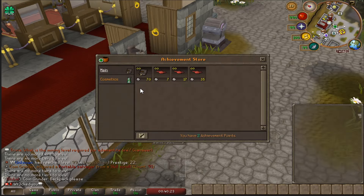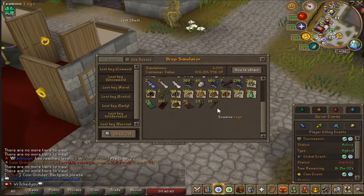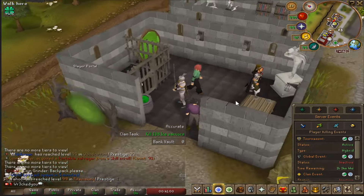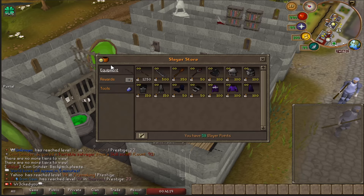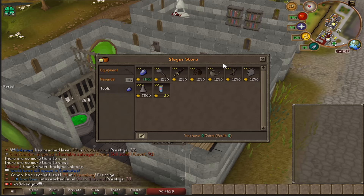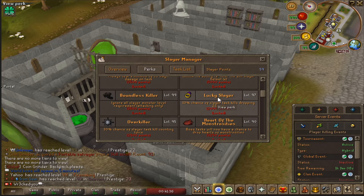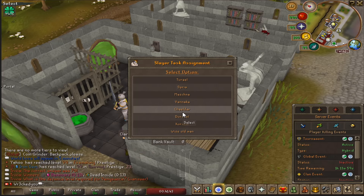You'll also see the store right here with main items like extra bank slot book, experience lamps, and cosmetics. If you have keys, open them at the reward chest. The slayer portal takes you straight to your slayer task — super convenient. You can select task length: short, extreme, or long. There are rewards like looting bags, notes, and tools, plus slayer perks and the ability to choose your slayer master right here without going to different areas.